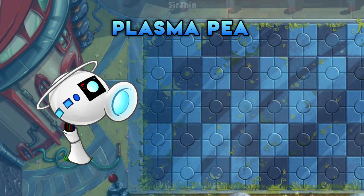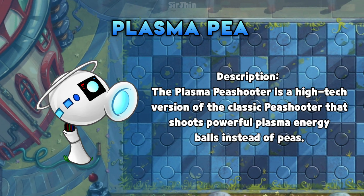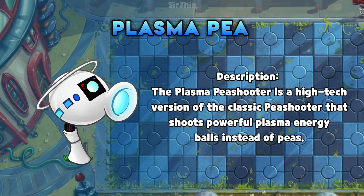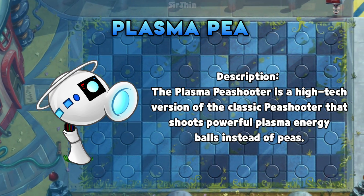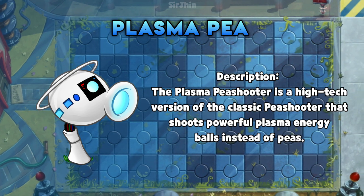First up, we have the Plasma Peashooter. It shoots faster and farther than the original, dealing high damage to zombies.